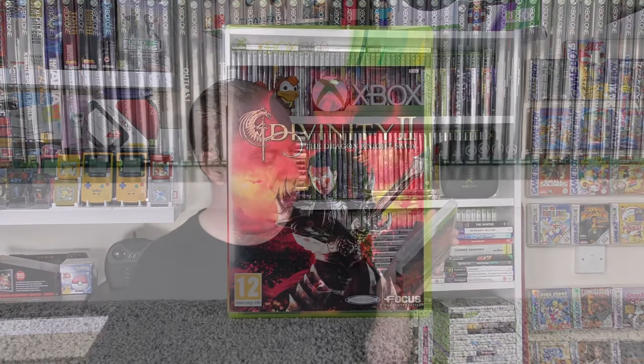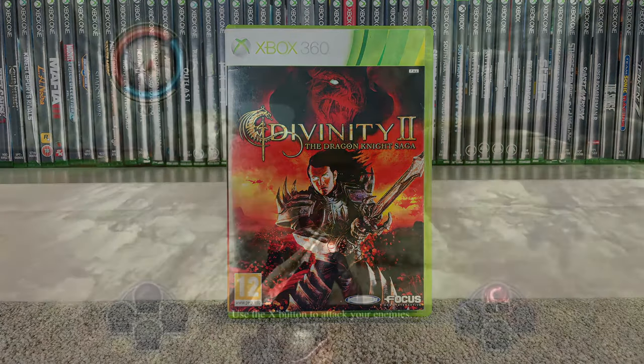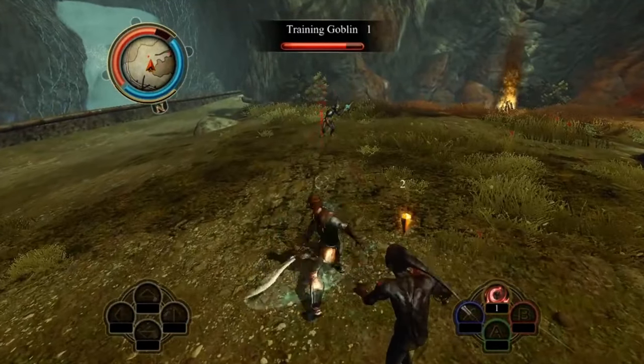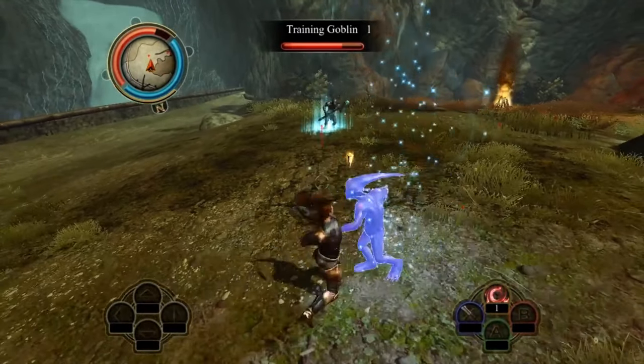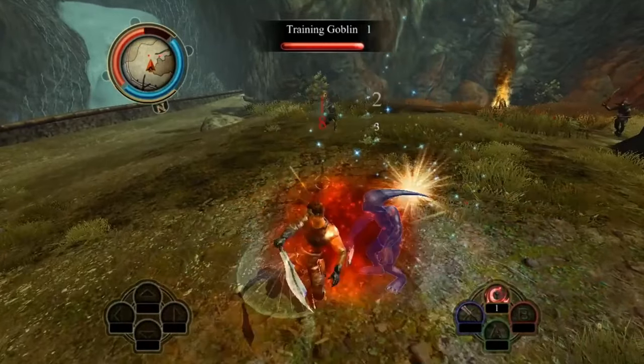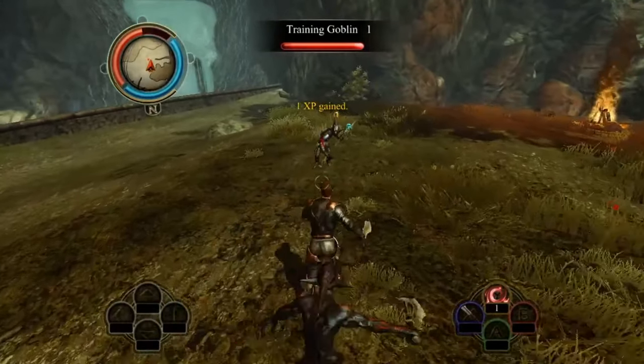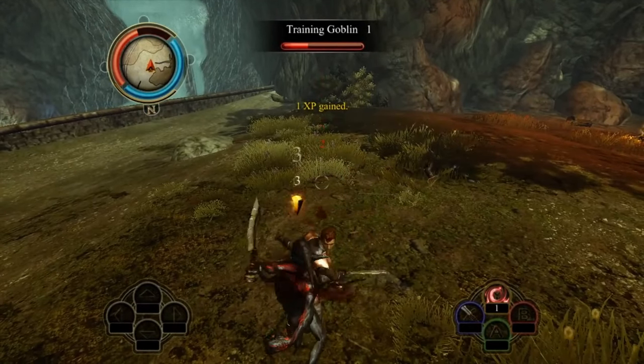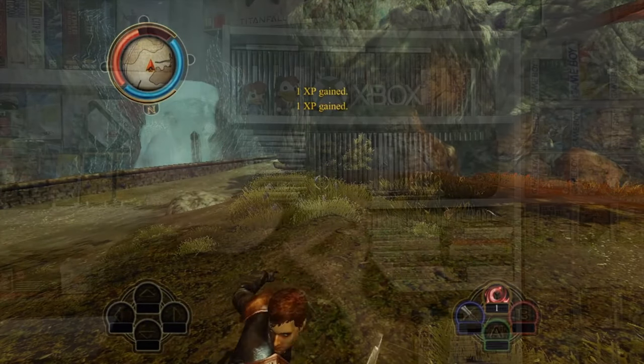Then we've got Divinity 2: The Dragon Knight Saga. Once again this is one I can't really remember — I remember playing it but I don't remember anything about the story or the gameplay. I'll let the gameplay footage speak for this one. I don't remember disliking it, but equally I don't remember much about it either. Goes for £18 at CEX and £30 on eBay.